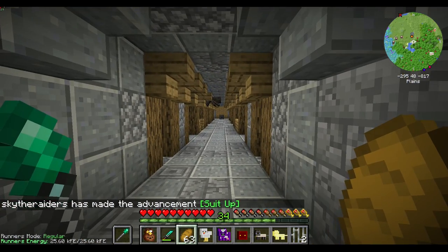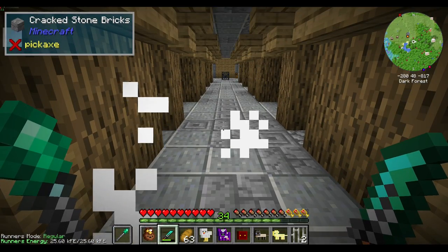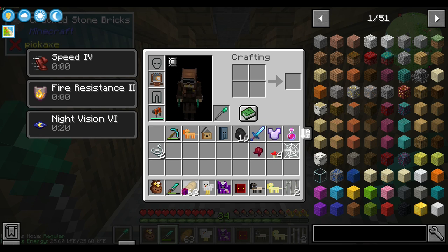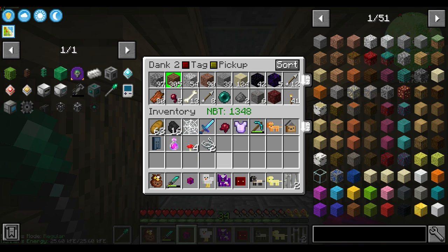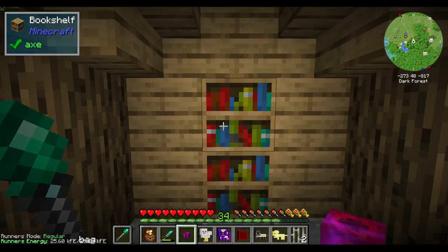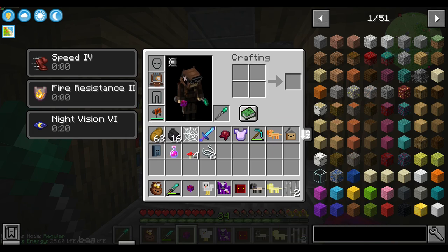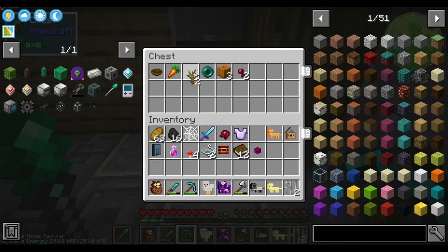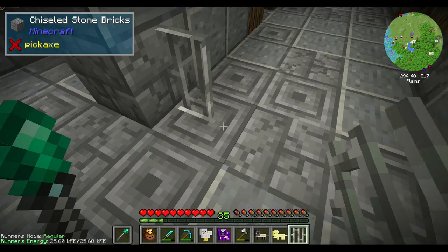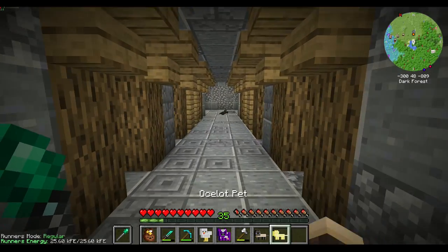I remember to bring torches in my bag — oh I did! Good job past me. Now I have a slot for string. Books! I don't need my mega cube pet for the time being. A dead bush — that's the best thing in the world. I'll use these as a way to tell I've been here.